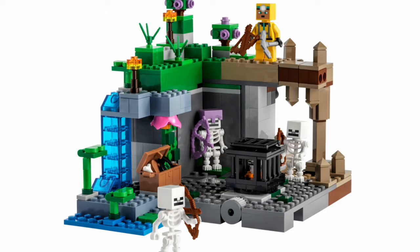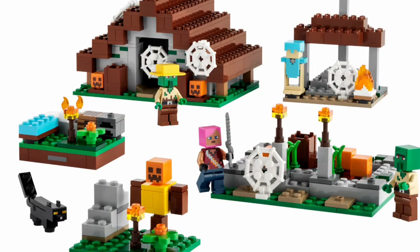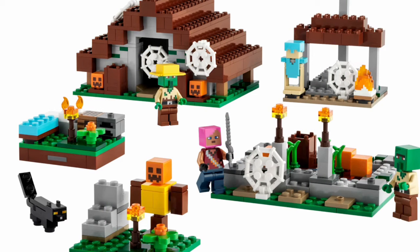Next up, we have set number 21190, also called the Abandoned Village. This set will be retailing for about $45 in the US, close to $50, and will contain 422 pieces along with three minifigures. I like that Lego is kind of making a build that has something to do with a natural generated spawn point in the game. I may actually consider picking this set up — I would prefer it over the Skeleton Dungeon one, because maybe I should add a village to my Lego Minecraft display, just to give it a natural spawn look. I kind of like the minifigures here with the two zombie villagers, along with the new Lego Minecraft skin, and also a black cat.